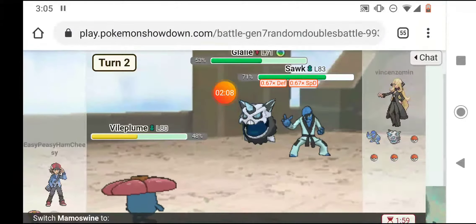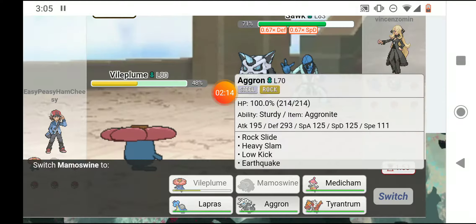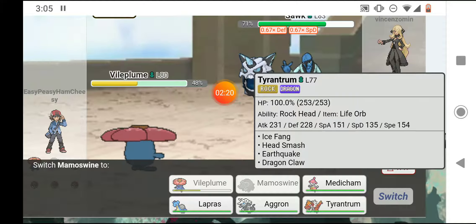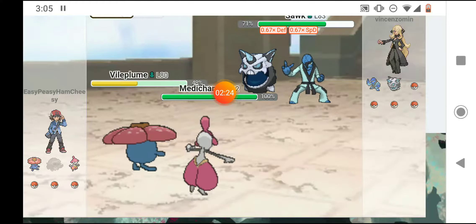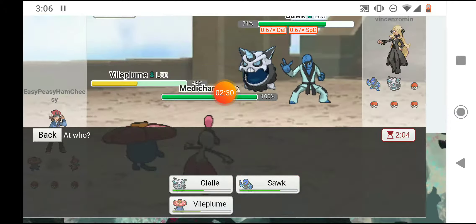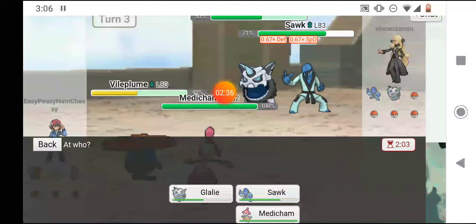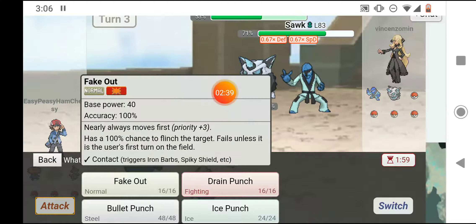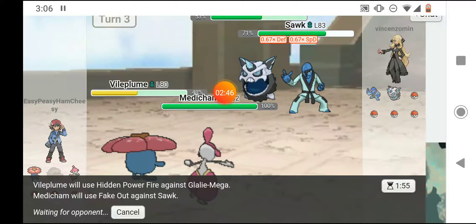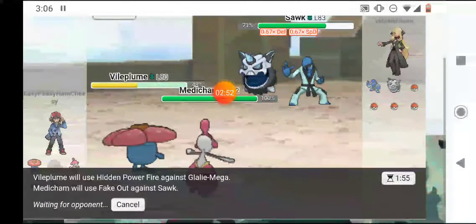I hit him with the Hidden Power and it didn't do enough to take him down. Now it comes down to who I'm going to send out. I don't want to send out Aggron because he's four times super effective. I'm going to send out Medicham — super effective on Sawk. I'm going to hit Glalie with another Hidden Power and then Fake Out Sawk because it'll flinch and do a good amount of damage to Sawk because of his lower defense.